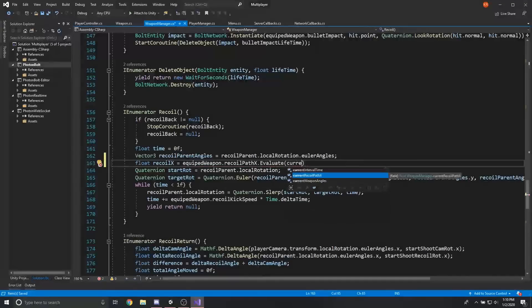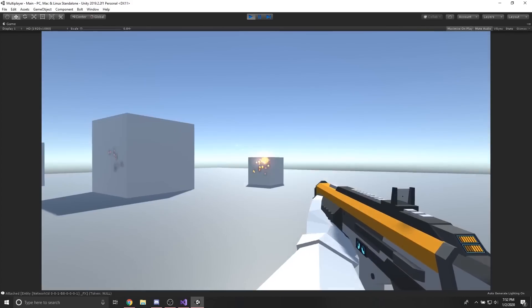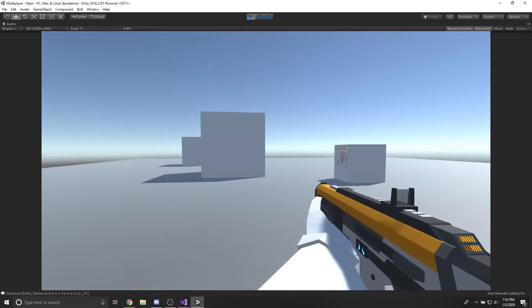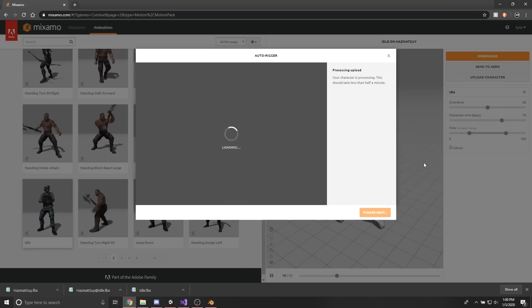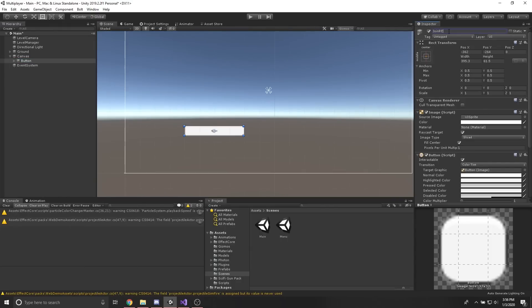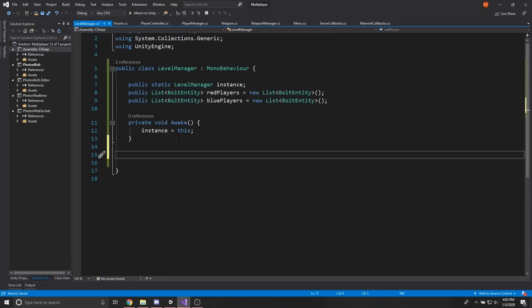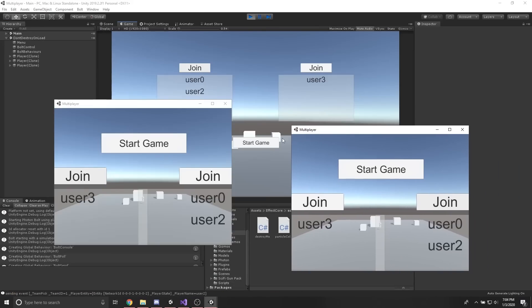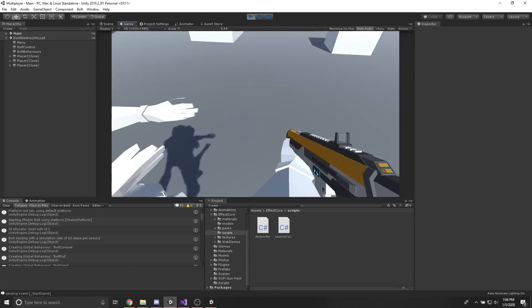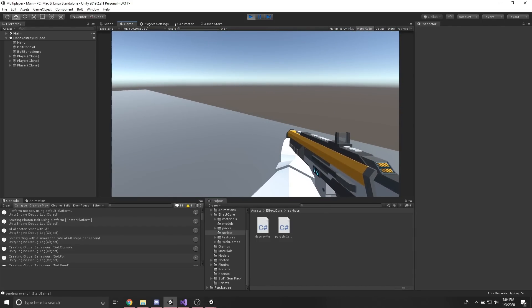On day five I finished the recoil script, added aiming down sights, and created some walking and reloading animations. I also imported that same model into Mixamo and downloaded some animations for it. I then started working on the team select UI that pops up when you first join the game so players can choose what team they want to be on. Here's me testing that team select system and spawning in the players — I'd say it went rather well. On day seven I didn't do anything.